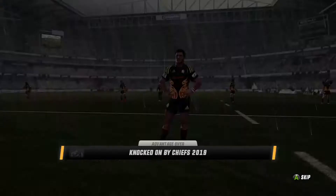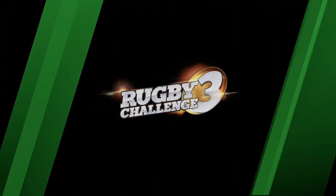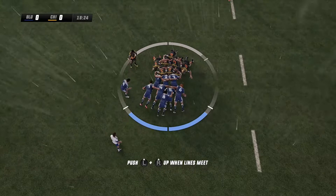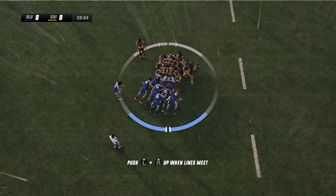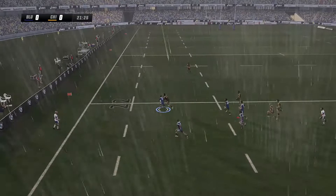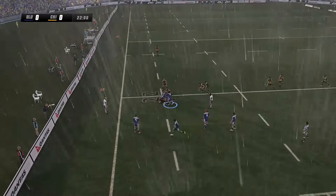The referee has pulled them up — they'll go back to the scrum. There's some force in that. Good pushing from both teams, both teams putting pressure on. Ball is out now — flat pass. The number 11 is absolutely smashed. Released — the ball's being contested. The scrum finds a teammate.